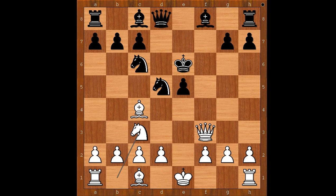Nxe6, defending the knight. Nc3, more pressure on the knight on d5. Black to move — Nb4, defending the knight on d5, and threatening Nxc2 check, winning the rook.